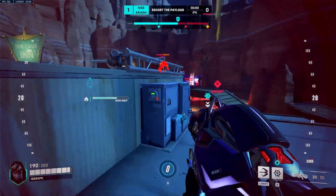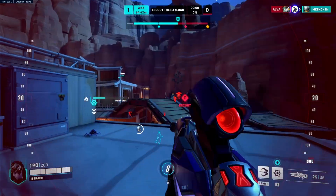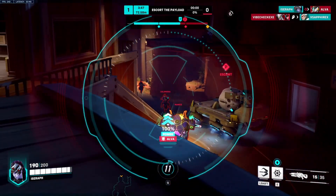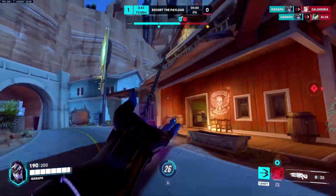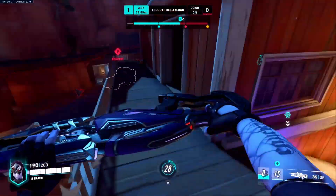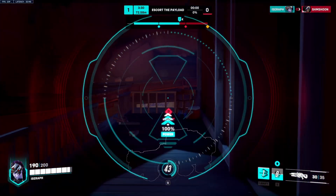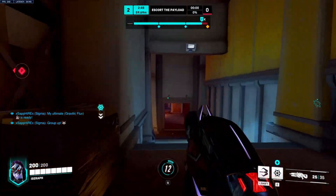Positioning on Widow is absolutely everything, and good positioning is very dependent on the map. There are maps where Widowmaker is absolutely awful and should not be played. However, on maps like Junkertown or most payload maps — King's Row on attack is an amazing one — I love playing Widow on attack specifically because you get a lot more value from one pick. On defense, enemies tend to spawn back, so you need more consistent picks, which is harder. Understanding when to play Widow, and into what team comp, is very important.